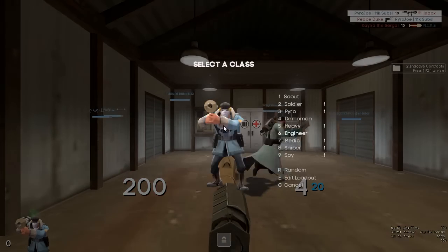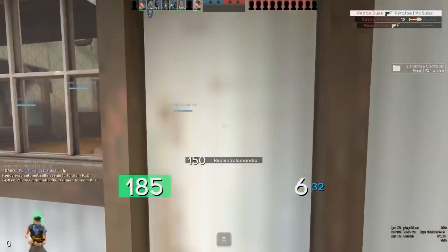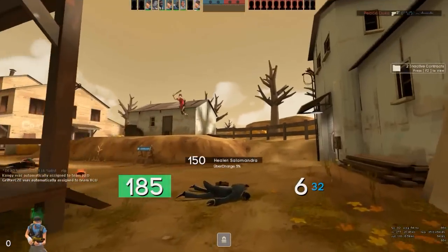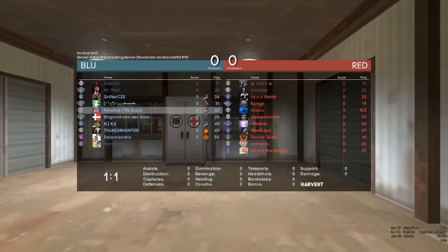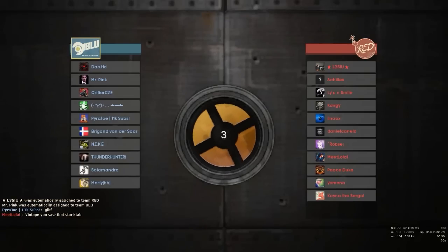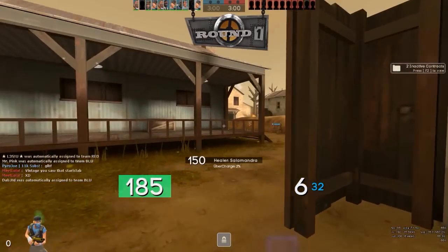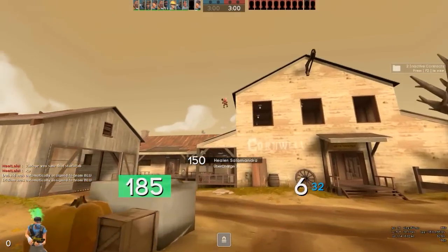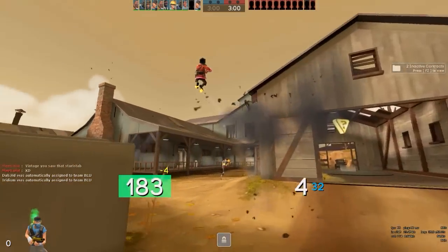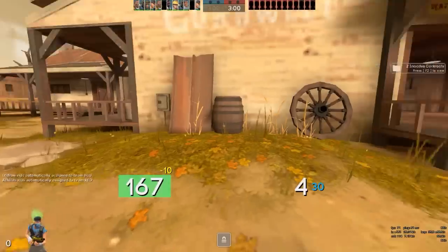We will be covering hats like the Team Captain, which isn't quite an all-class hat but still can be worn by multiple classes, so it does come under that multi-class region. Essentially what this is, is I'm going to be going over some unpriced unusuals that are quite clearly god tier and will sell for a very high amount if they ever get priced or end up on the market — just the ones I feel are going to sell for the most.